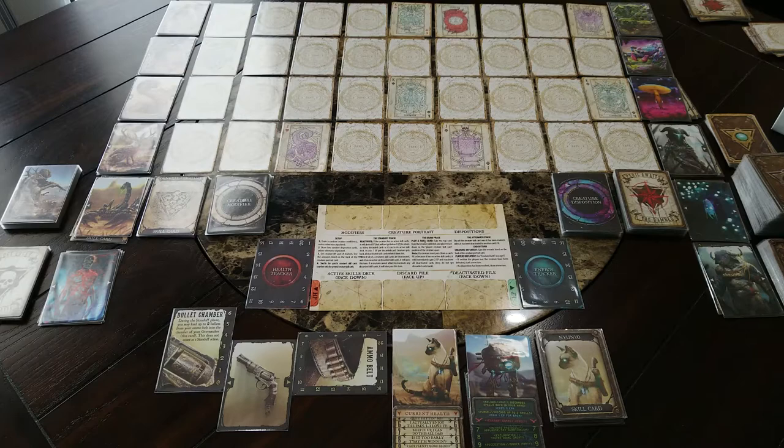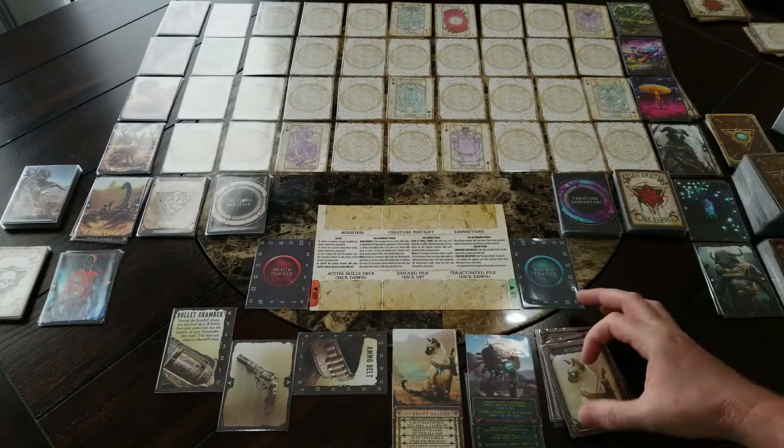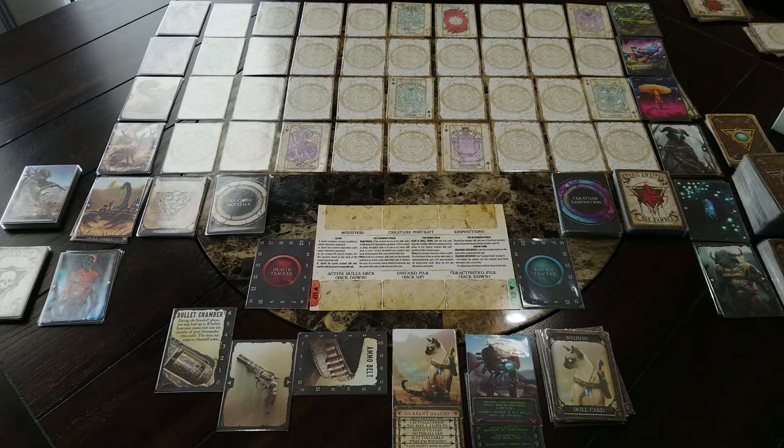Everyone can now take two standoff actions, which is pretty awesome and I'm sure makes gameplay much more exciting — maybe even faster. Archetypes have been replaced by Grimslinger special resources and skills. So instead of the archetype action, it is now a Grimslinger-specific standoff action. You're going to get Grimslingers that have specific skills, and some of them are going to be for the standoff phase.